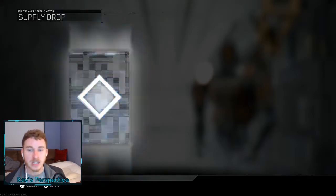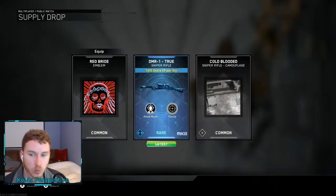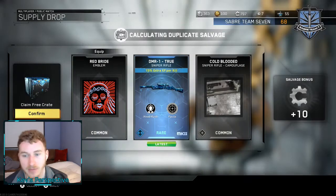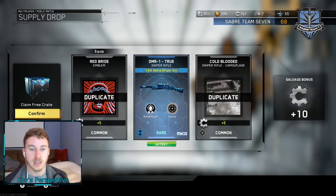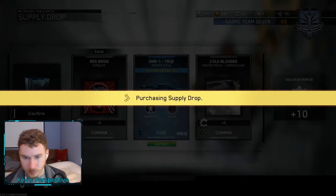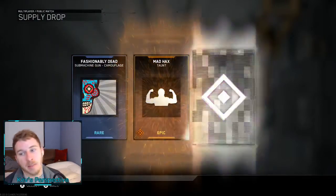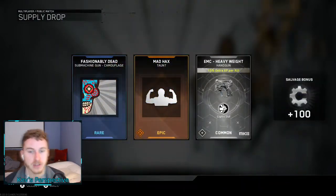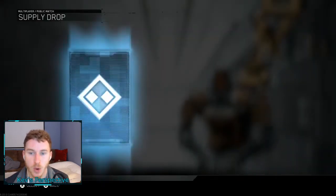We got four more supply drops to go. Red Bride DMR1. I don't know if we have that or not. I don't really understand why they added that new variant into the game, but they did. We got Fashionably Dead and Mad Hacks - we have every single one of those, all duplicates. Two more supply drops to go.